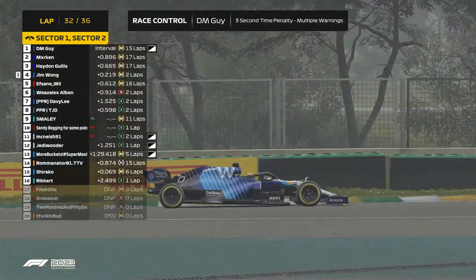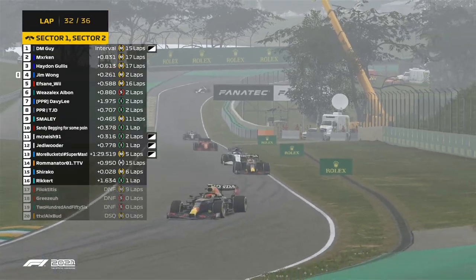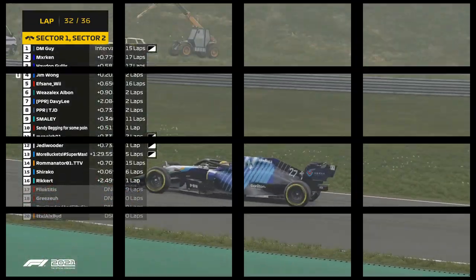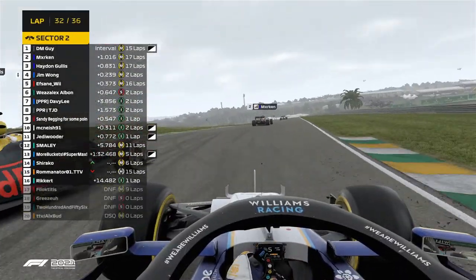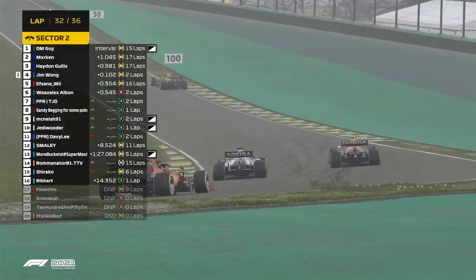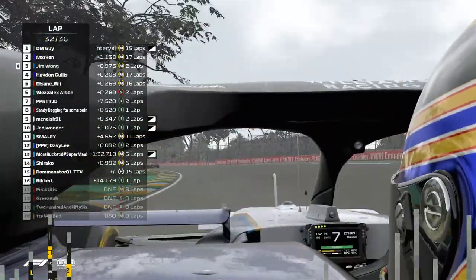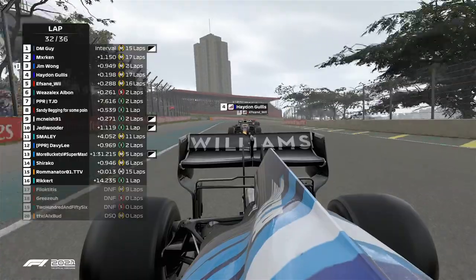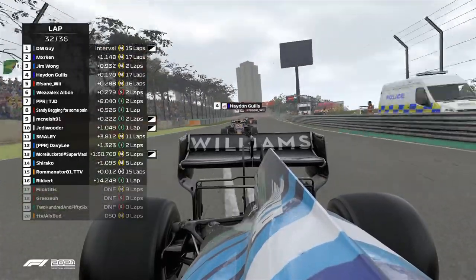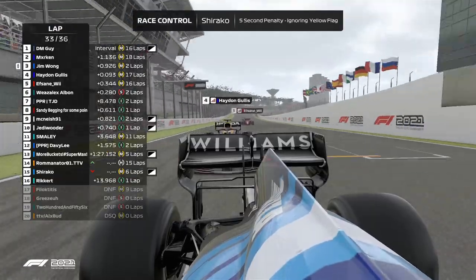The M-guy tries to push it as hard as he can, gets a second time penalty, so he will be out of the question for the race. Jim Wong overtakes Haydn Gillis and Marken - it seems he can, then it might be looking good. Davey Lee's spun it. What could have been genius from Davey Lee, because the inters looked like they were just beginning to work - he's spun it.